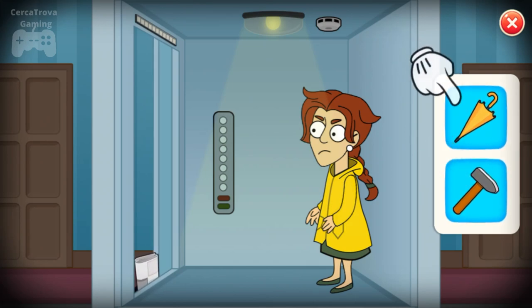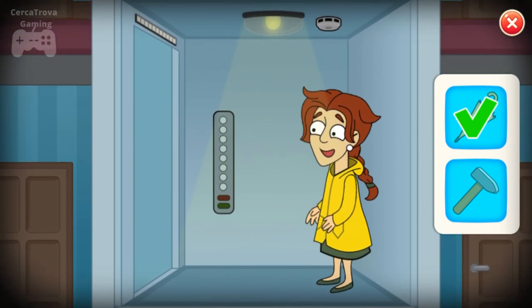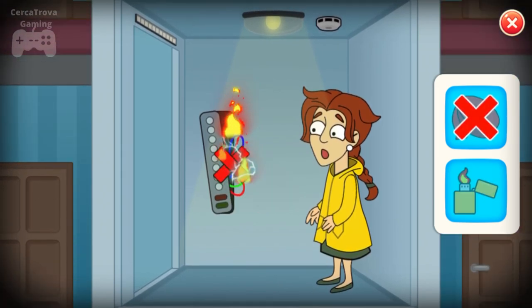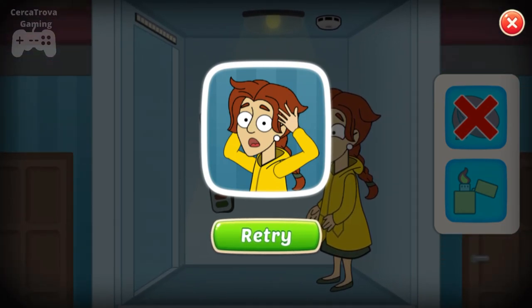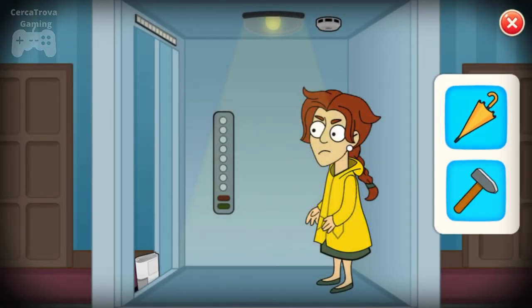We need to select one — let's see what this is. Yes, this was the correct option. Now we need to insulate that thing, but — oh no, why? Oh my god, how is this wrong? Let's try another time. How was this wrong? We need to insulate it.